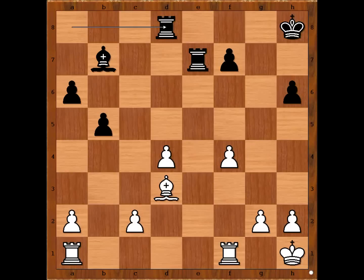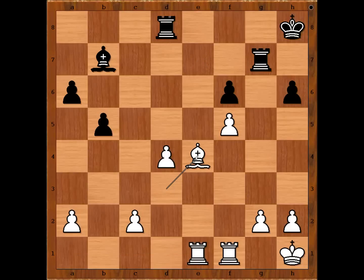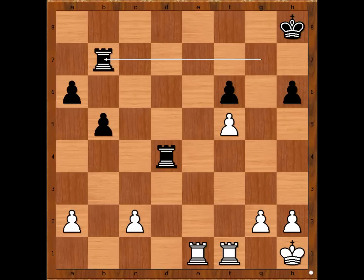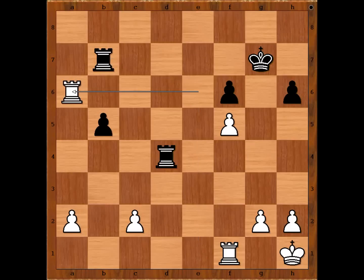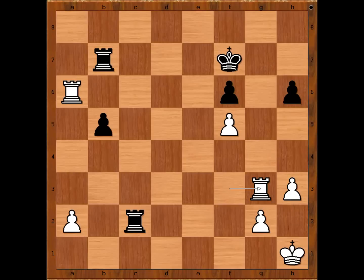Rook to d8, f5, f6, rook from a to e1, rook to g7 attacking the pawn on g2, bishop to e4, rook takes on d4, bishop takes on b7, rook takes on b7, rook to e6 forking two pawns, king to g7, rook takes on a6, rook to c4, rook to f3, rook takes on c2 threatening checkmate, h3, king to f7, rook to g3. And we are going to see a long rook endgame battle here.